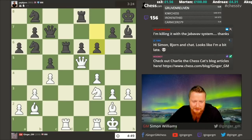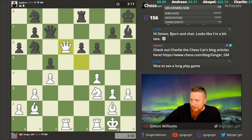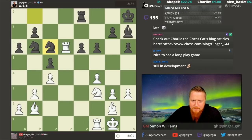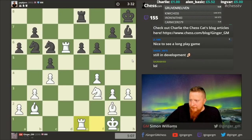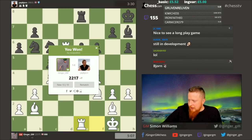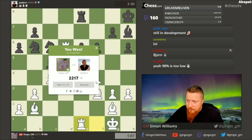Bjorn can play on but he's got a difficult position. Okay, let's not blunder — I'm a whole rook up. He heard me — thank you Bjorn. Unlucky there Bjorn. I've got a position I quite enjoy playing and I obviously understood the ideas a bit more than Bjorn. So now we'll get Bjorn on very quickly, have a look at what the computer said, and look at that one moment where I think Bjorn should have tried the c4 move.